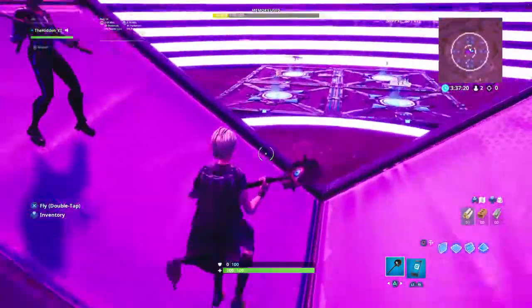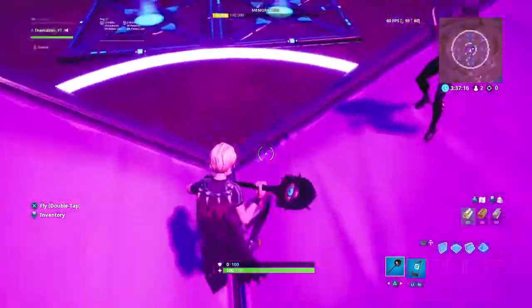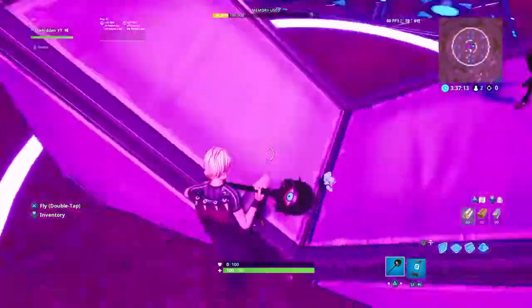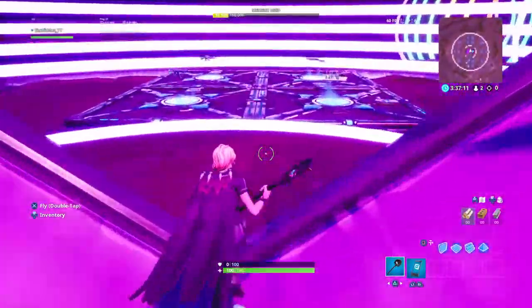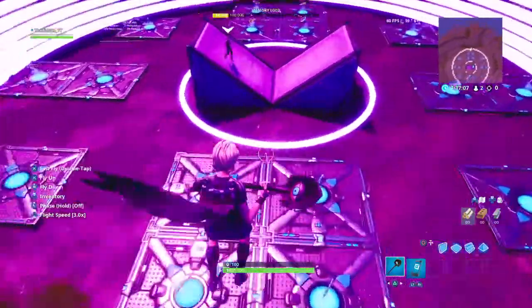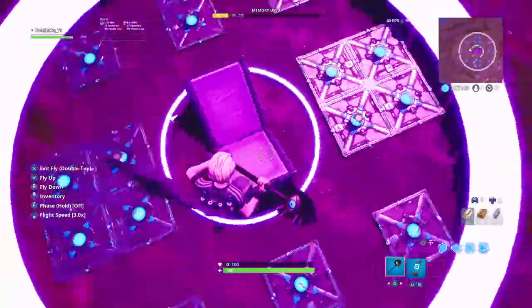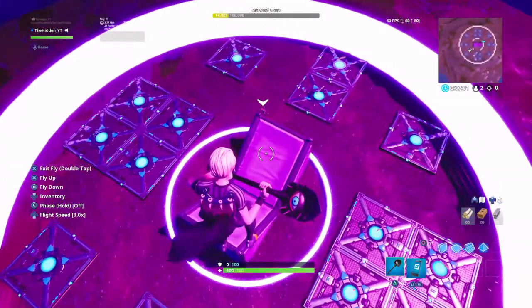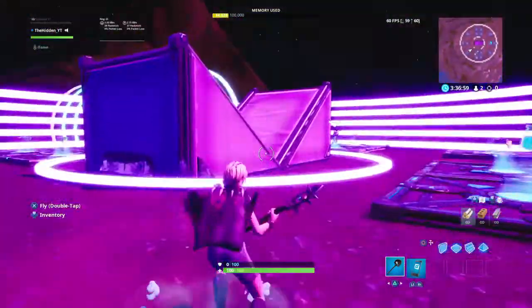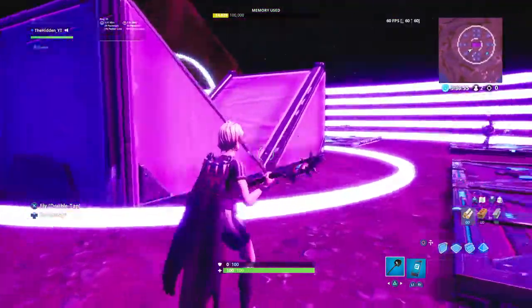If anyone thinks there's a better solution for the ramps and the walls and everything, just type it out in the comments and I'll try to check it out and give my opinion on it. After that, you can take one of those purple lights again, shrink it to the smallest and try to center this out as well. I think this is just a nice addition to this whole map, but I don't think I really need to stack this because it doesn't look as good then.